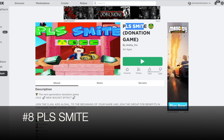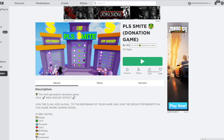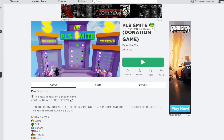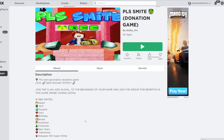Number 8 is Please Smite. I really enjoy this game because it lets you make a public announcement to every single server without spending a bunch of Robux. For example, if you wanted to nuke someone in Please Donate but didn't want to spend a lot, you can do that here — even if you just donate 10 Robux, a comment will appear in every single server showing that you donated to someone.